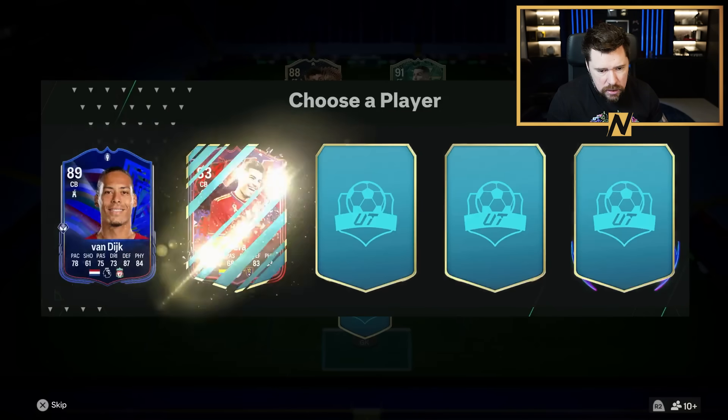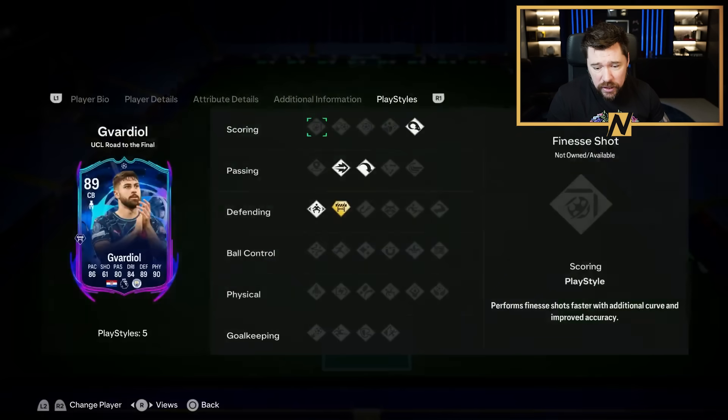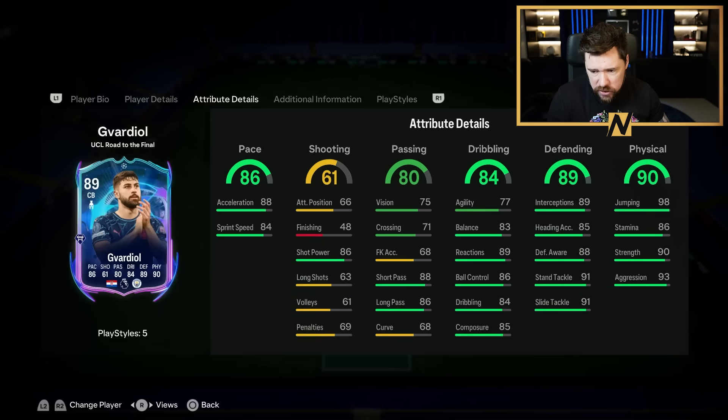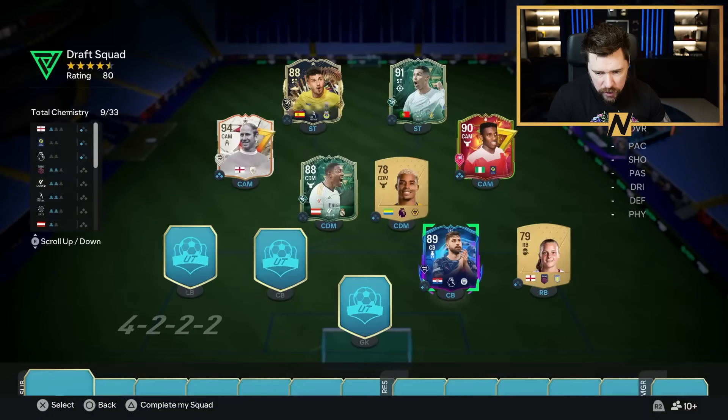That's not what we like to see. Send it back number one. I will take this Gavardio over Van Dijk — he's got banging pace, four-star, four-star, and can also play left back. Good passing, good dribbling, great defending and physical. Jockey, block plus, pinged and long ball pass, power header. Delightful little card right there.